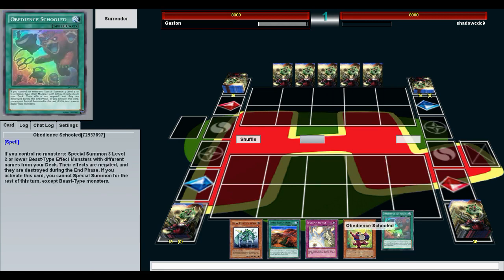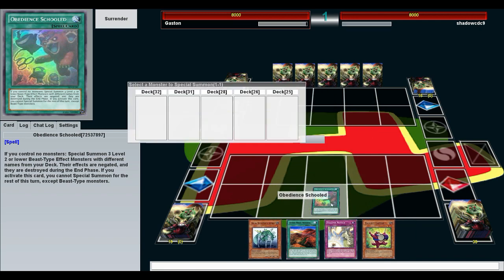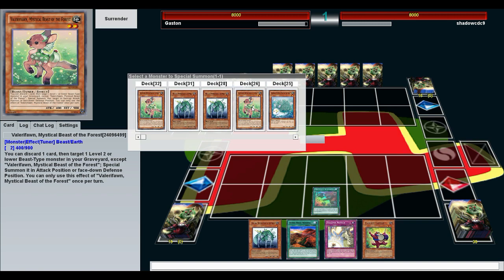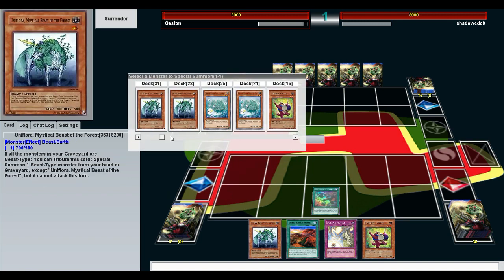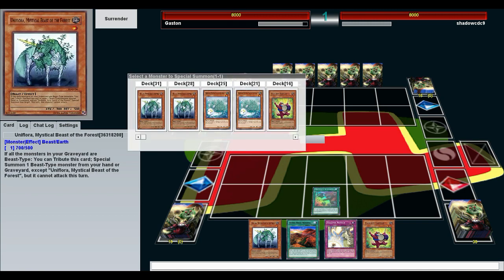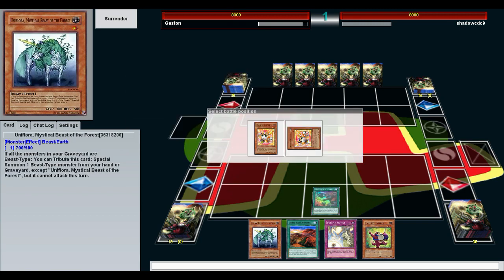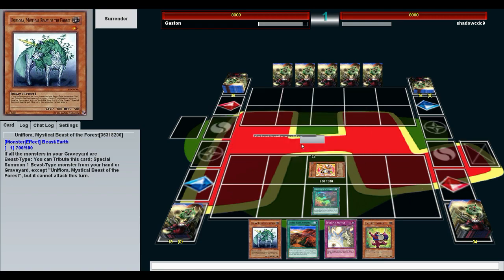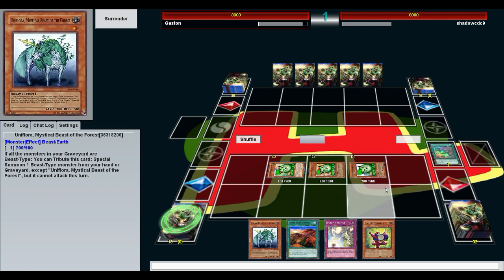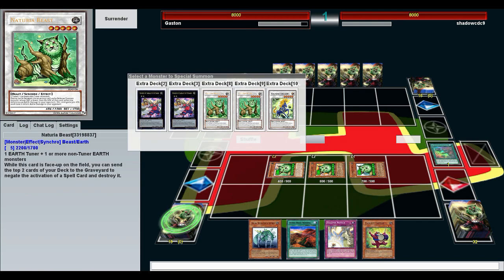Fortunately, we started with Obedient Schooled — this is the key, the most important, cheapest card in the whole deck. We want to get our tuner, which is level 2 Verifon, then any other level 2 beast — I'll go with Windup Kitten — and our level 1 Uniflora. Two and two and one makes 5, and Naturia Beast is level 5.